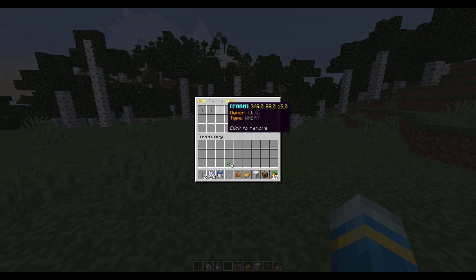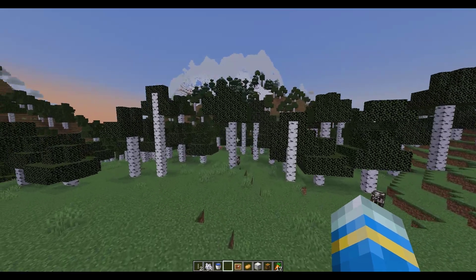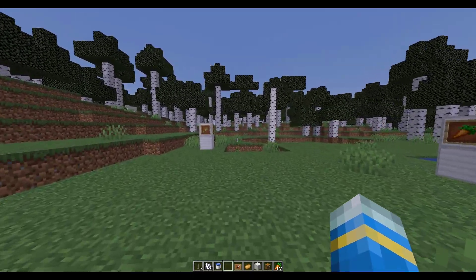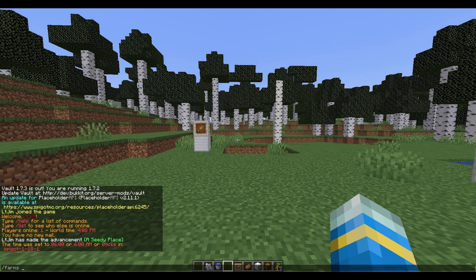The first thing I'm going to do is actually remove one of them — this is the one I built over there. You can't actually see it but I've deleted it. If we want to create one of our own we can actually buy one, so if we do farms buy this will give us a farm item.